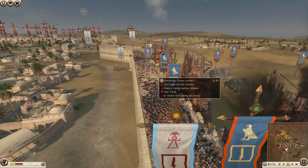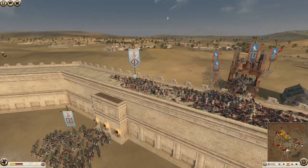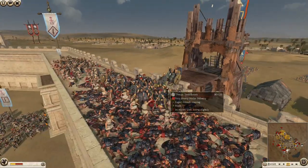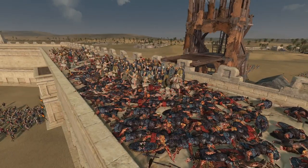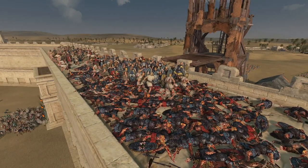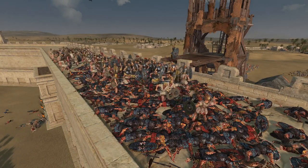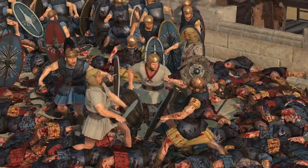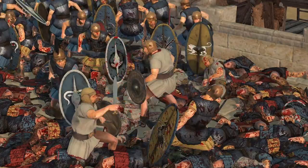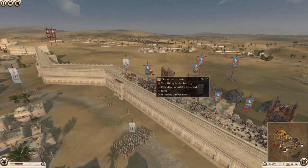Egypt's desperately trapped on this wall. We've got more fighting over here - Iberian swords fighting against more thorax swords. Thorax swords are losing to the Iberians - that's a surprise. Iberian swords usually break really quickly, they're not very good. You can see them here - look at the armor difference. They should be breaking but that's a real concern for Egypt.